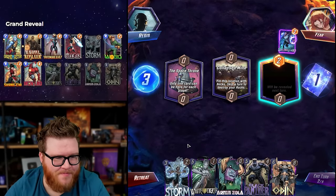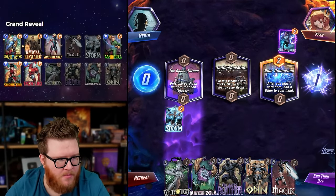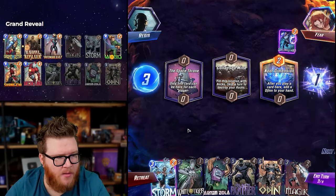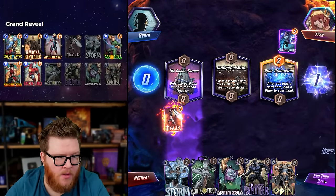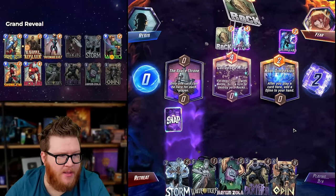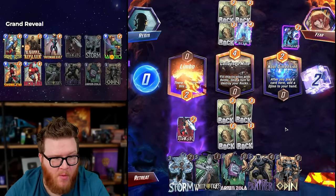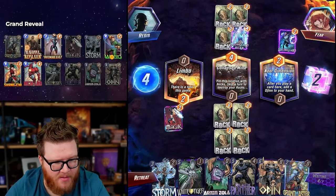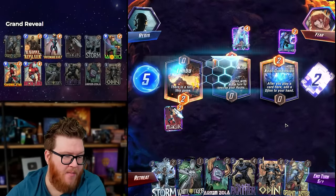Space Throne — we'll probably turn that off. Panther Zola here can just win games on its own sometimes, especially with Storm locked off. Snow Guard can also turn stuff off, including flooding, which we need to keep in mind. We're happy to skip here — great news, maybe this pressures the opponent more than me. They're so sad they missed Ravona or something. Nor Dimension — another good card to turn off potentially. I'll turn this off first, then Magic here — I'd honestly like Magic and Storm together a lot of the time.